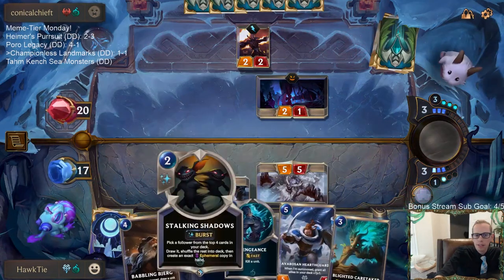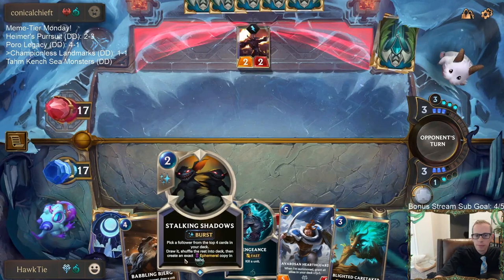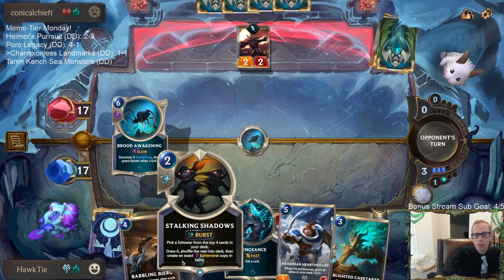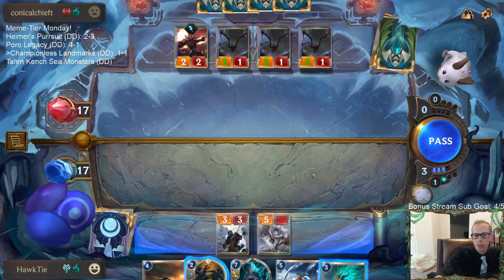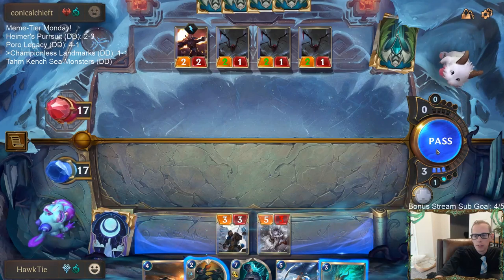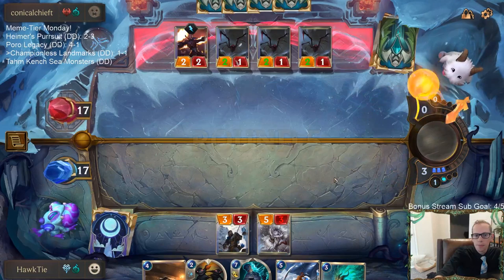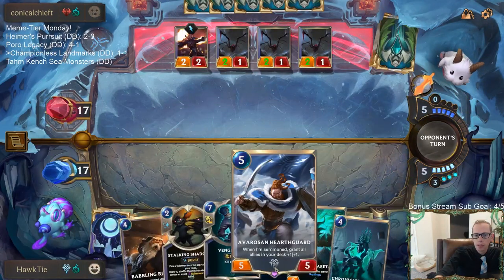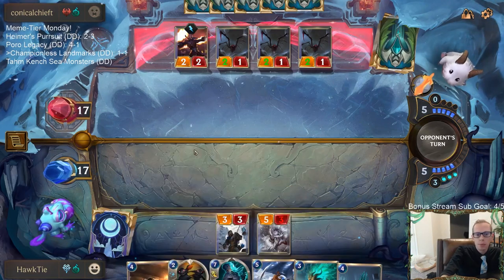I definitely want to play Avaros and Hearthguard next turn. If I play Babbling Bjerg here then Hearthguard next turn, we're waiting forever before we play Enraged Yeti. So I'll just play Stalking Shadows to see if we hit Warden's Prey. Then again, Stalking Shadows would be better to do after Avaros and Hearthguard - we only waste one mana by waiting but we don't get to play Warden's Prey right here.